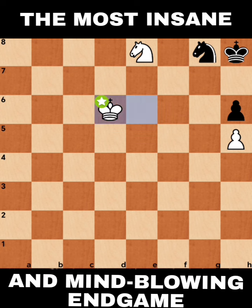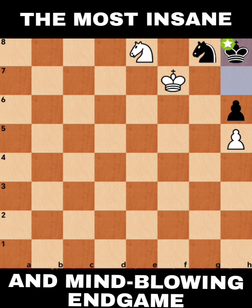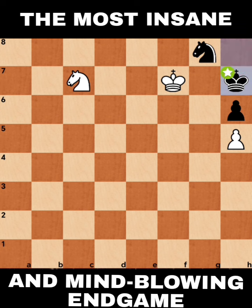So regardless of whether Black plays Knight H6 or Pawn H6 as their first move, the same result will happen. King H7, and then after King D7, King H8, King E6, King H7, then King F7. Now is the time for the White Knight to move around: Knight C7, King H7, Knight E6, King H8, and after Knight F4, King H7 — same scenario, same position we had before, and White wins.